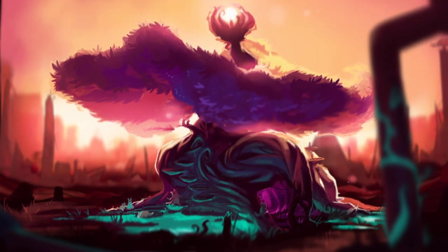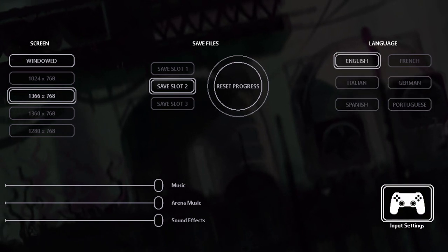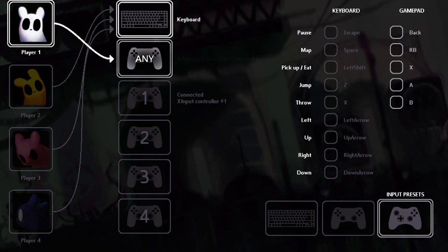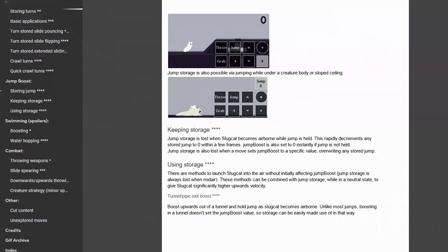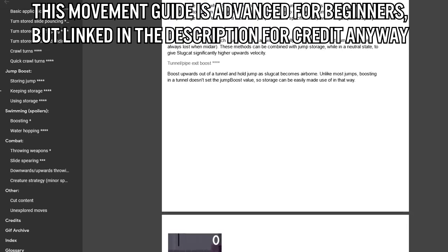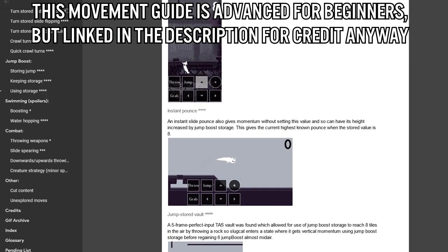The first thing that is going to happen when you boot up the game, at least on PC, is having to choose between controller or keyboard. You can play this game to completion and get every single currently existing achievement perfectly fine with either control method. Keyboard is nice and perhaps required for some of the deeper, more hidden movement tech that's possible in this game — it's only important if you want to be fancy or do speedrunning later on.